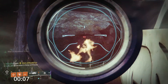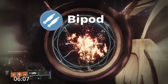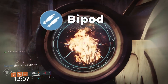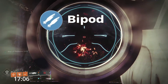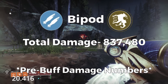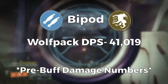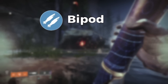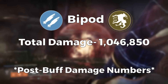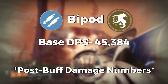Next let's look at bipod. Starting off, thanks to reconstruction we have 4 in the mag, so it will output some decent damage right off the rip. It takes 20.416 seconds to dump all 14 rockets. The base total damage before the buff would be 741,272, and with wolfpack rounds 837,480, giving us a base DPS of just 36,307 and a wolfpack-enhanced DPS of 41,019. But post buff, the numbers are a little better — we get a base total damage of 926,590 and a wolfpack rounds total damage of 1,046,850, with DPS jumping up to 45,384 at base and 51,274 with wolfpack.